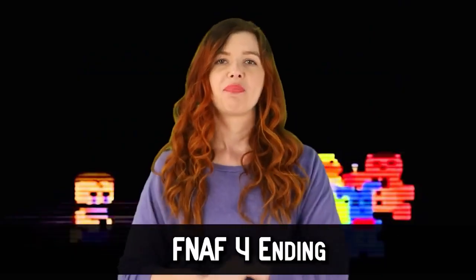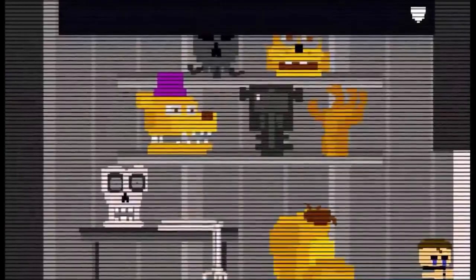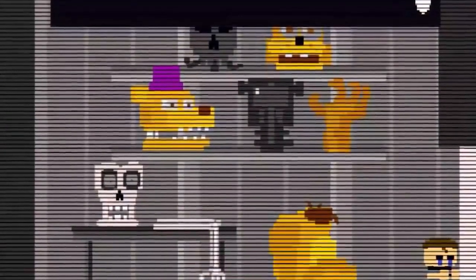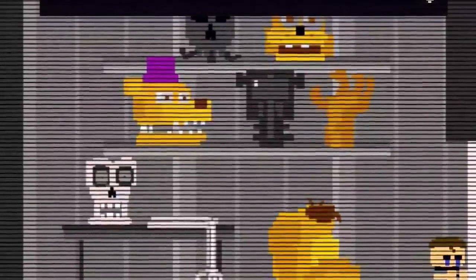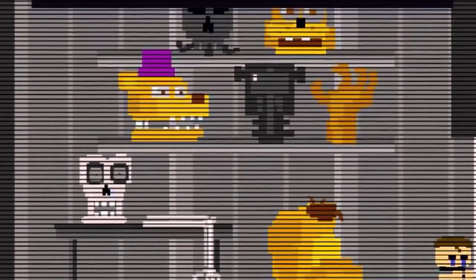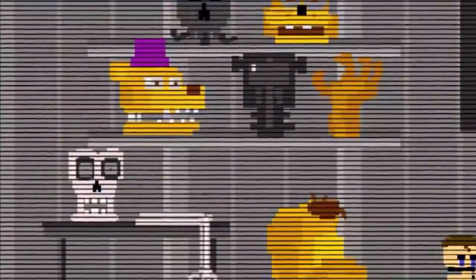The clock ending reveals the same character from when you first started the game, who reassures you that they are still your friends and asks if you still believe that. This is similar to the FNAF 4 ending, but instead of telling you they'll put you back together, the character — obviously meant to resemble Psychic Friend Fredbear, shrouded in darkness — tells you the pieces are in place but you yourself need to find them. This ending also gives you the crying child trophy, which is another tie to FNAF 4.